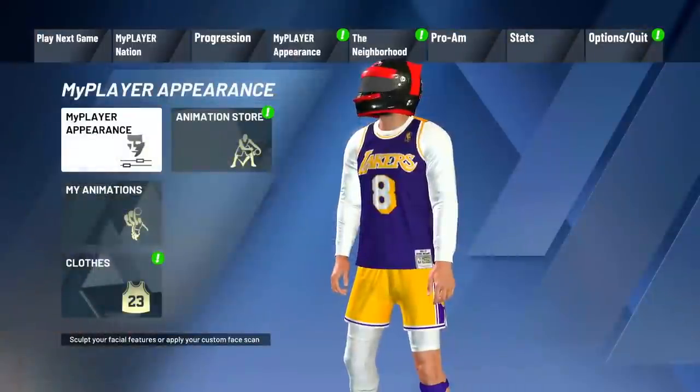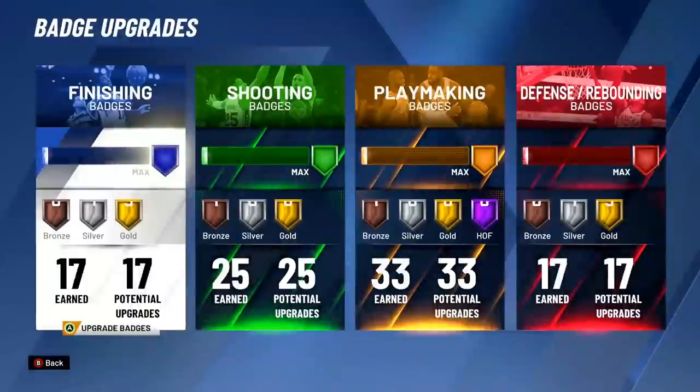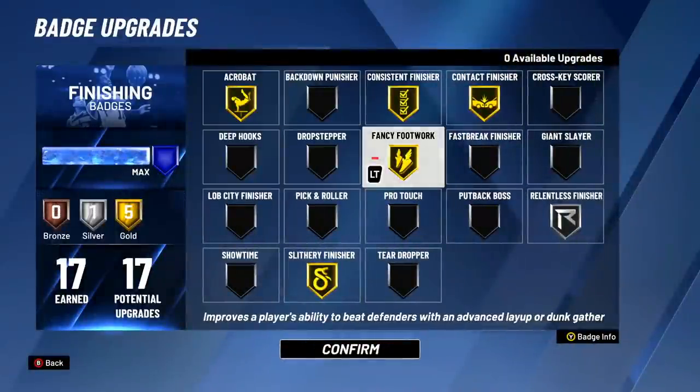The first thing you need is this badge — if you don't have it maxed out, you need to max it out right now. That badge is Fancy Footwork. Whether you can get it to gold, Hall of Fame, bronze — whatever you can get it to, max it out. These layups and hop steps won't be as overpowered unless you have this badge maxed.